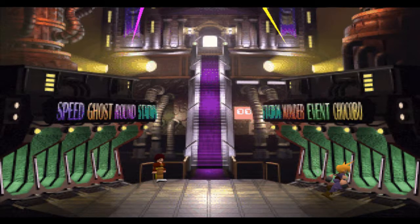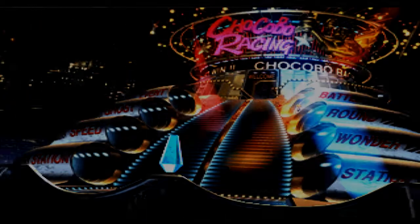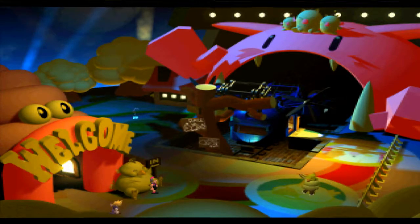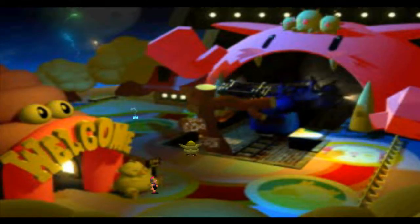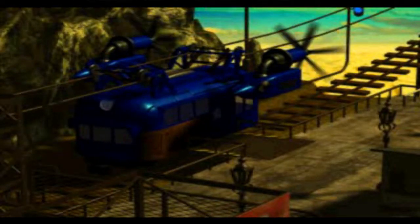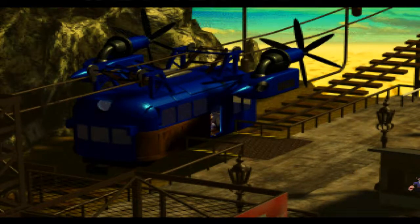We've got the gold chocobo but haven't actually used it to acquire anything yet - we could go to the materia caves and get all the super items. I've already put out a chocobo breeding guide showing what I did: finding a chocobo, feeding it seeds, racing it, breeding them, reloading until I got the right one - blue, green, then black, then gold. Didn't take as long as last time but still took a while.